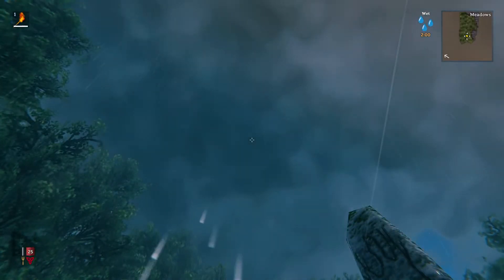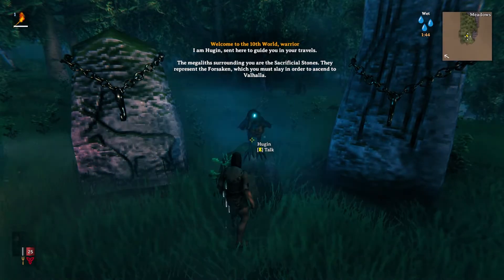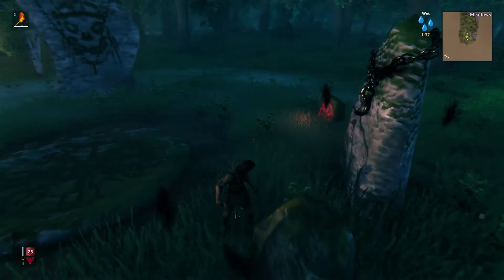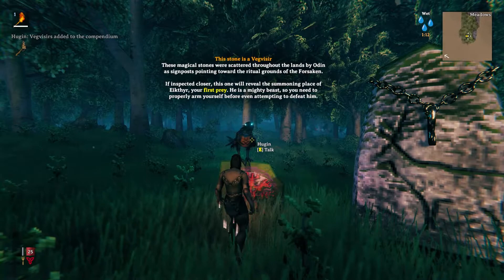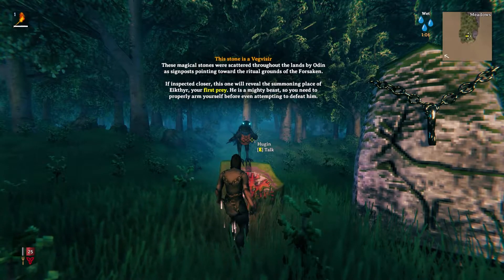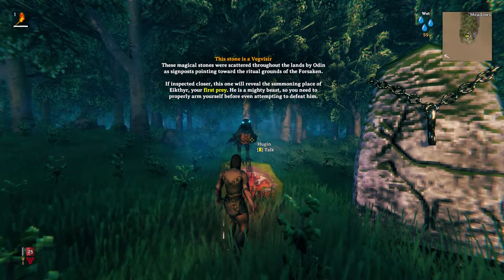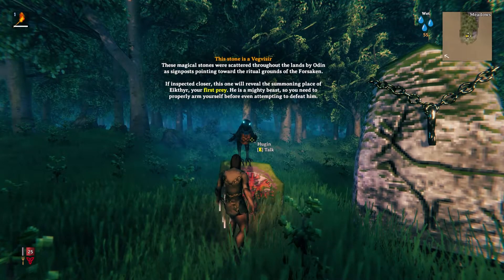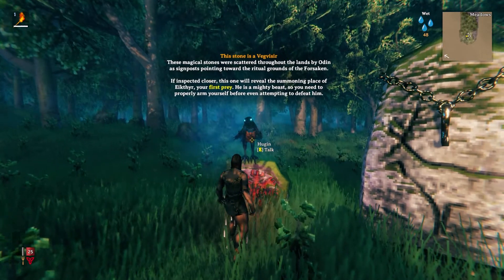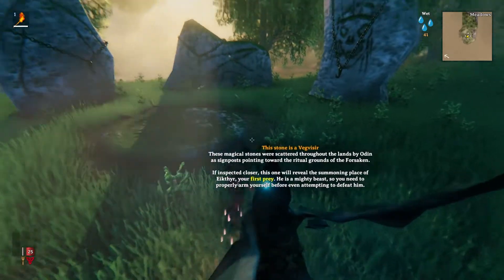Alright, it looks like we've made it to land and it's raining — that's great. They represent the Forsaken which you must slay in order to ascend to Valhalla. These magical stones were scattered throughout the lands by Odin as signposts pointing towards the ritual grounds of the Forsaken. Your first prey is a mighty beast so you need to properly arm yourself before even attempting to defeat him.